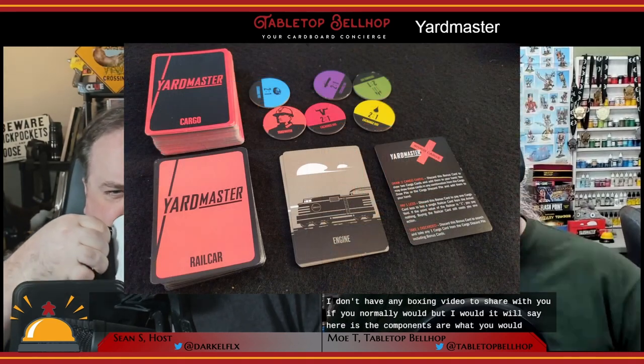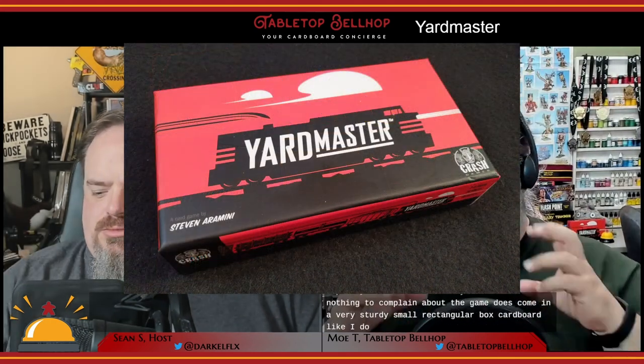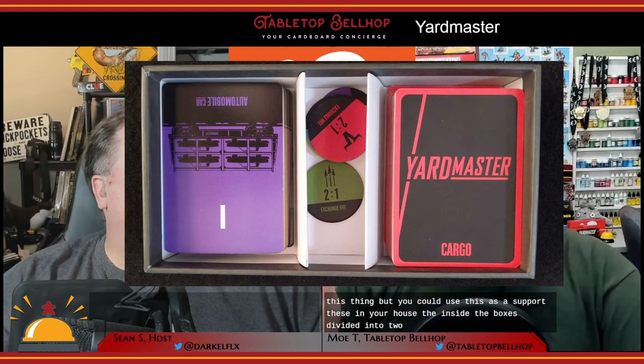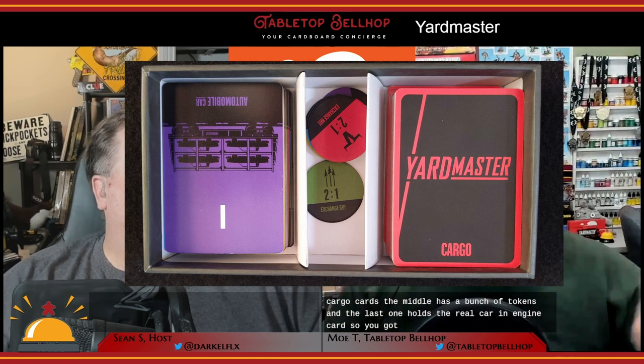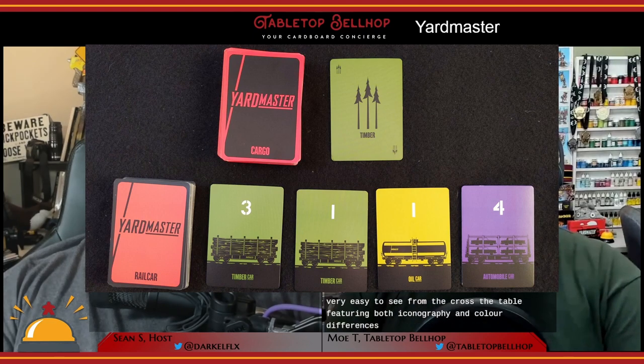Since I got my copy of Yardmaster by buying it off another local gamer, I don't have an unboxing video to share. The components are what you'd expect — not above and beyond, but nothing to complain about. The game comes in a very sturdy small rectangular box with really thick cardboard. The inside is divided into three sections: the first holds cargo cards, the middle has tokens, and the last holds the rail car and engine cards. Card quality is excellent, and I personally love the minimalist art style of the original version — highly functional, easy to see from across the table, with clear iconography and color differences for people who may have vision issues.